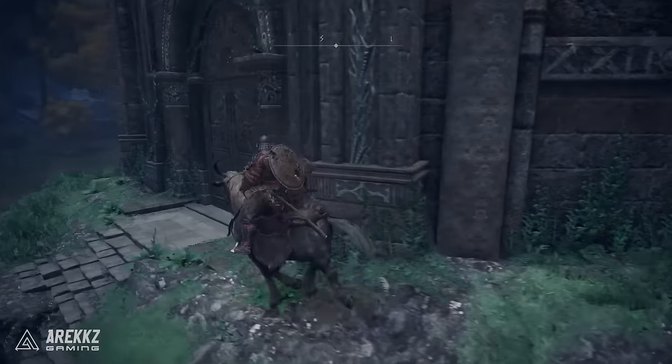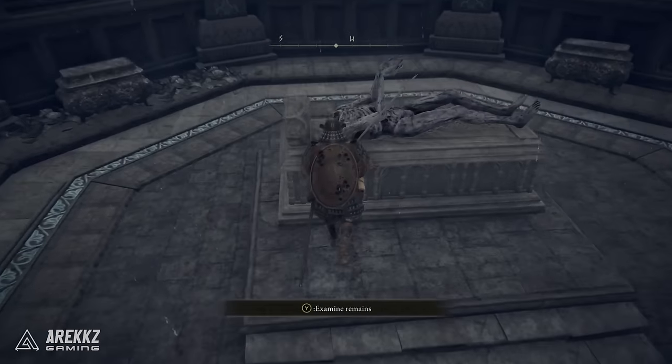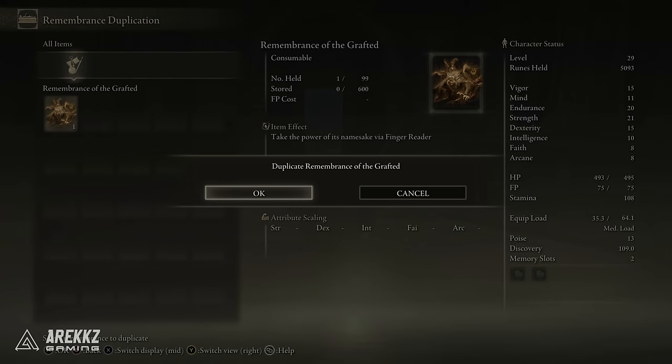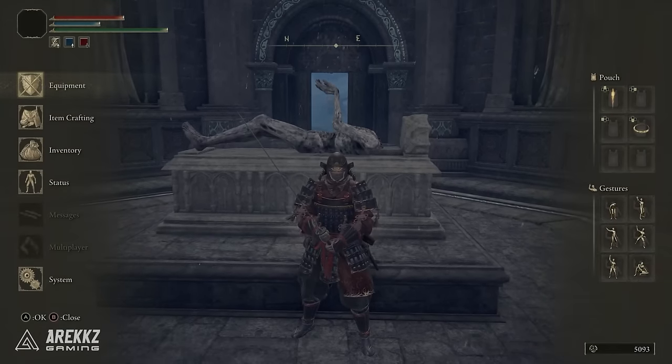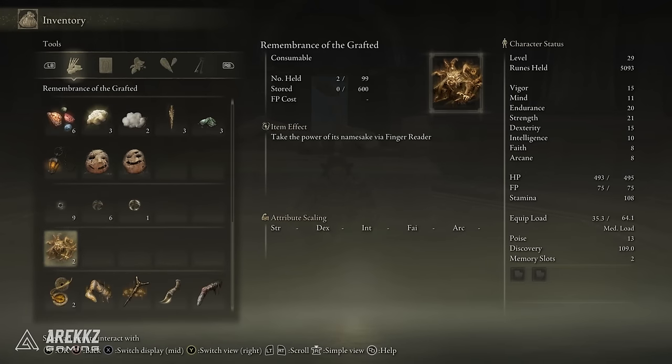Once you have defeated the first two story bosses, you can return to Roundtable Hold and speak to the vendor. If you've played previous Souls games, you'll be familiar with this — when you defeat a boss you get their soul, and you can use that soul to craft some weapons from them. In this game there are a number of different things you can craft from them, so these mausoleums allow you to duplicate those souls. Say you want both items from the first boss but only have one soul — this lets you get a second one so you can craft both items. Each mausoleum only has a single use, so use these carefully. It's worth fighting the bosses first, deciding what items you really want, and then coming back to duplicate that soul.